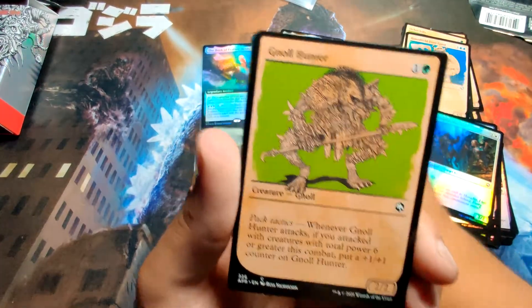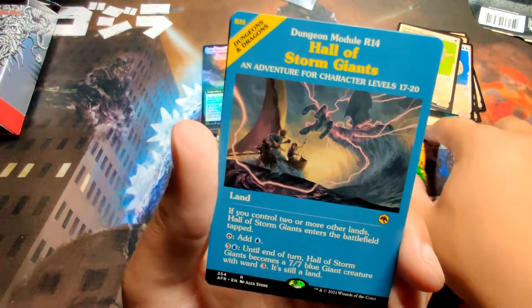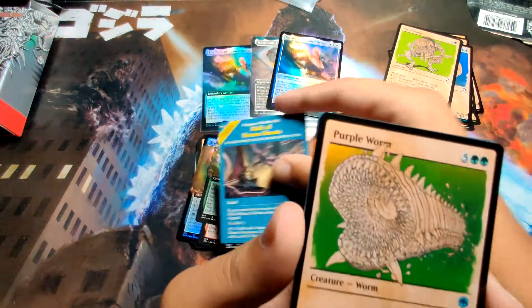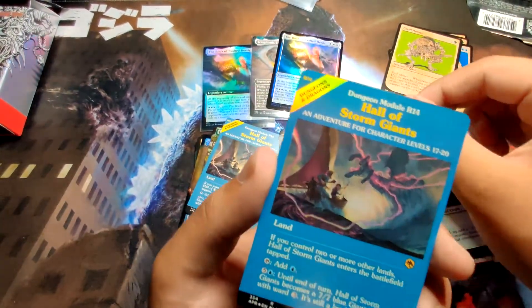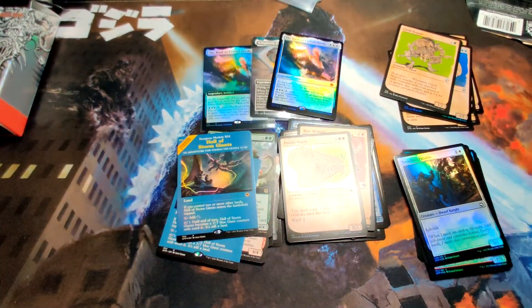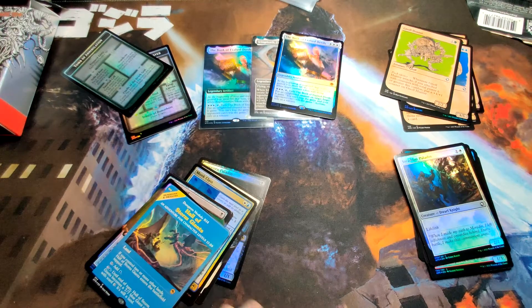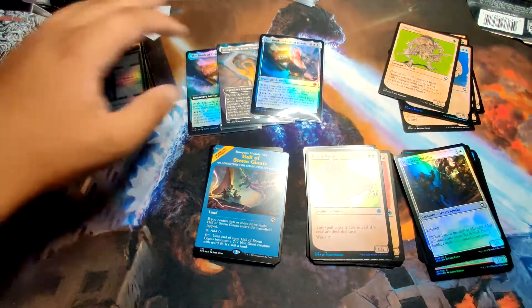Why am I getting so much good luck today? I've gotta watch out tomorrow — I'm just gonna stay in my room, lock the doors, not stepping out. All this good luck has to come to an end soon. Hall of Storm Giants, a Purple Worm uncommon. And we get another foil — okay I'm fine with that. The only thing that could make this better is a Tiamat. We already got three mythics in three packs — at this rate we're gonna get 12 mythics!